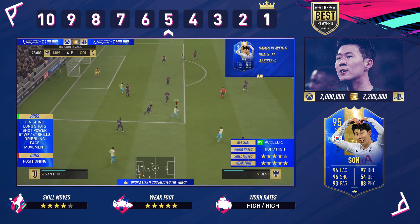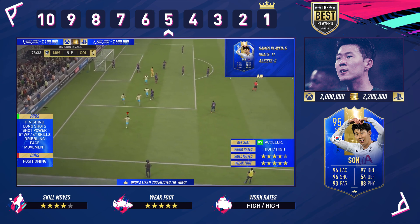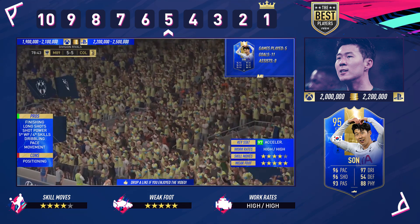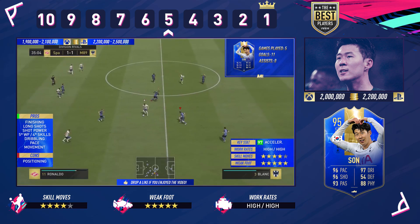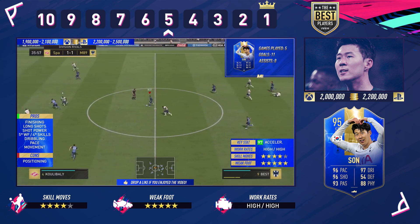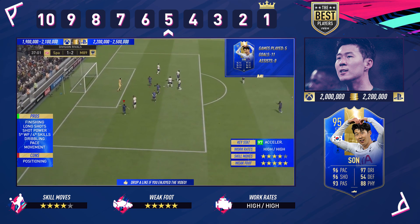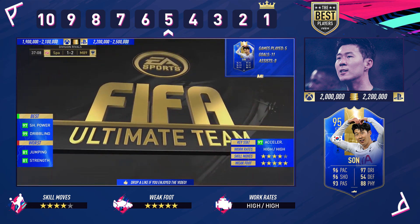Coming in at number 5 is Son Heung-min — so Tottenham finish above Arsenal in this countdown. I got him from the SBC as a blue card. He's incredible in this game. Four-star skills — tick. Five-star weak foot — tick. High-to-high work rates, so he never stops going, similar to Ben Yedder. He is very expensive: 2 million on Xbox and 2.2 million on PlayStation. You can see a pattern — PlayStation is generally 200K more than Xbox. He's got the shot power, the dribbling, and that five-star weak foot which comes in clutch.